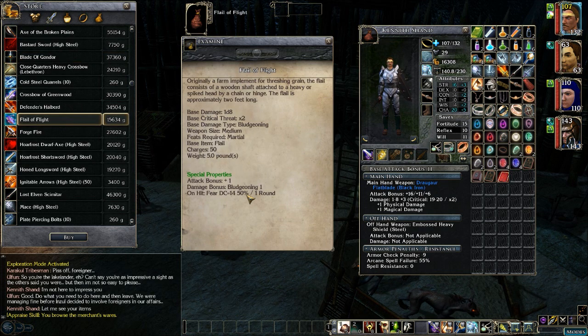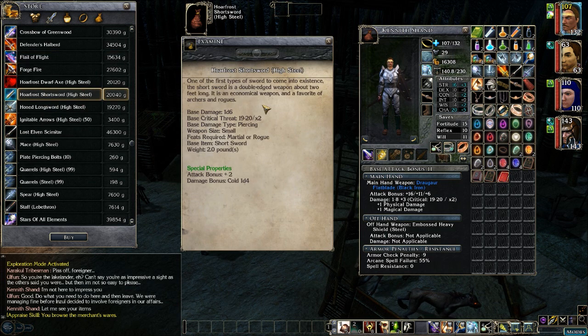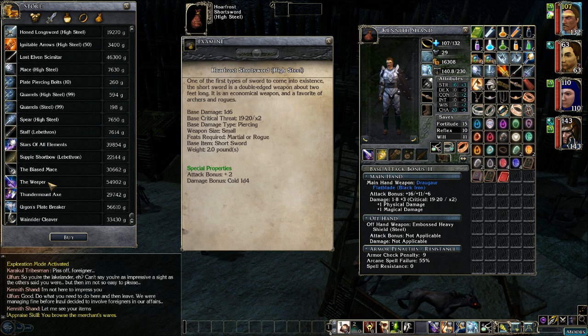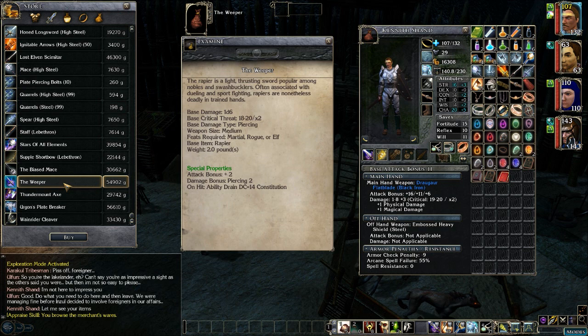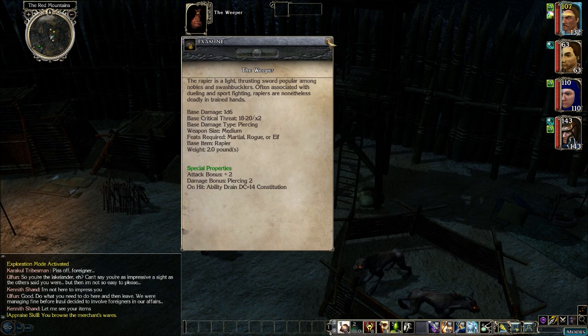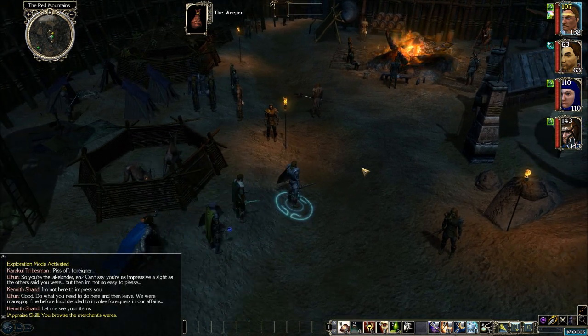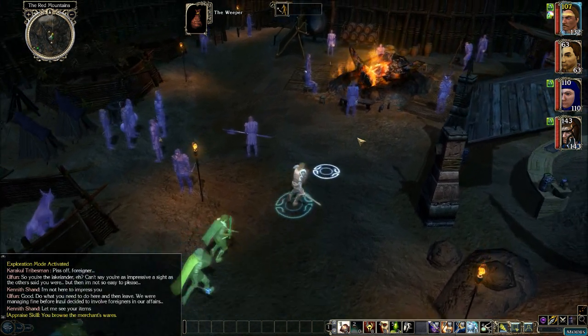The Flail of Flight: flail plus one attack, plus one bludgeoning damage, and it causes fear. High steel Hoarfrost short sword — that might be a good weapon for J-Mot. The Weeper: rapier plus two, plus two piercing damage, and constitution drain. A lot of good weapons there, but I'm not going to buy anything just yet. I want to do a quick recon of all the stalls and see what we have available.